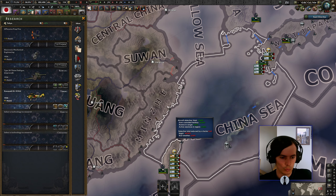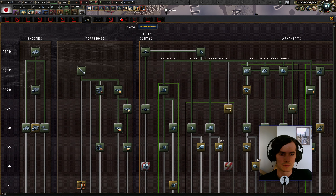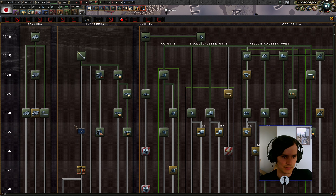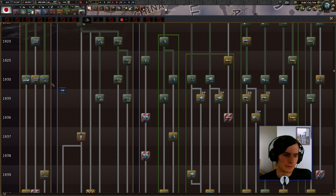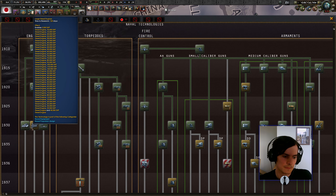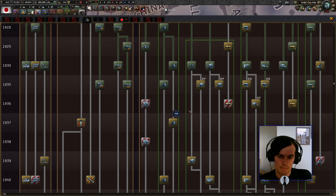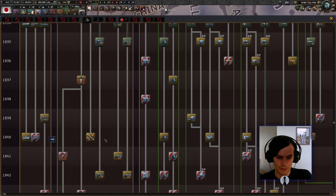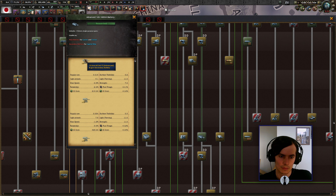Oh we do have a naval research slot — two actually, why was I thinking we didn't? You can also do air research. Right now we're using steam engines, not diesel. I probably want diesel for subs — though submarine engines are separate. So maybe we'll just use steam engines for surface ships and save some research time.